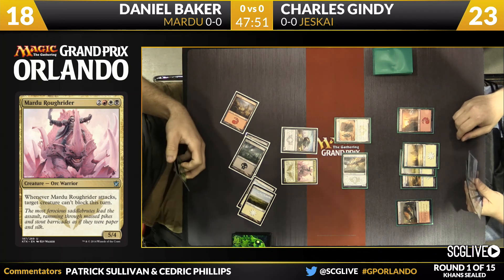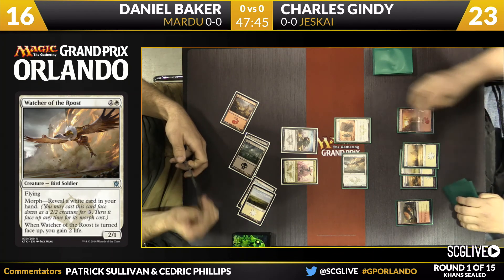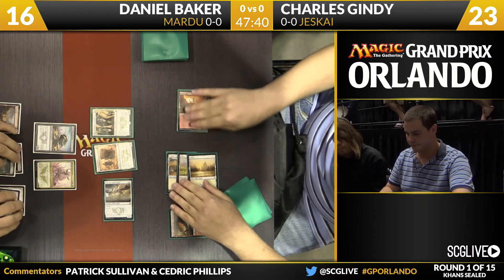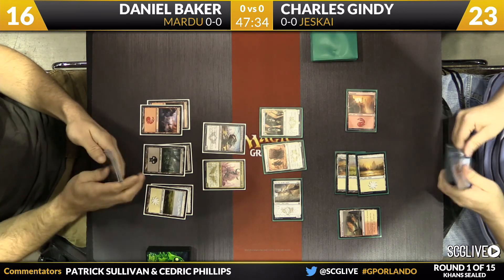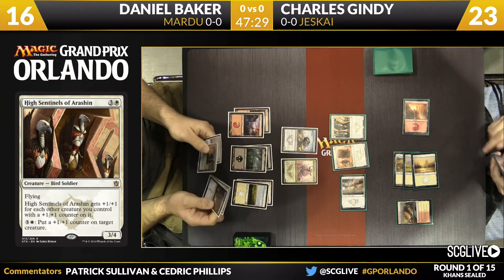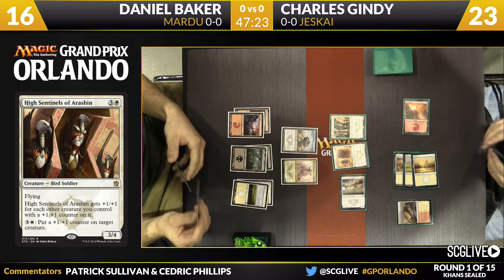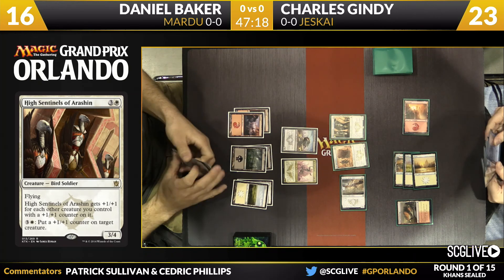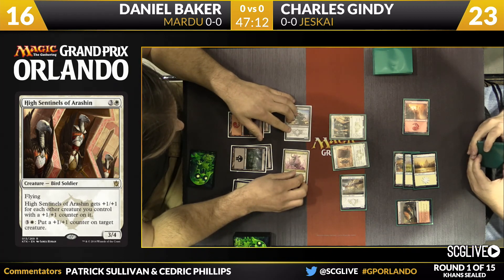Gindy comes across for two in the air. Baker goes down to 16. Gindy has a decision with the Salt Road Patrol — does he outlast? Instead, there's something better to do: the High Sentinels. We did a deck tech yesterday with Chris Van Meter, who said they believe this is the second-best rare in the set behind Wingmate Roc. High praise, because the Roc is no joke.